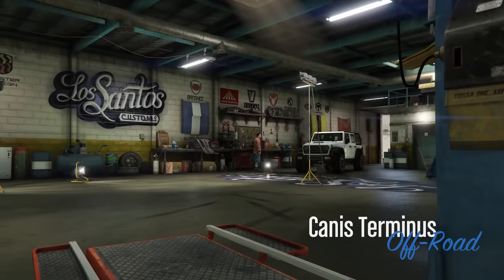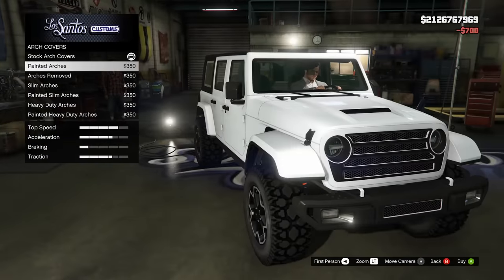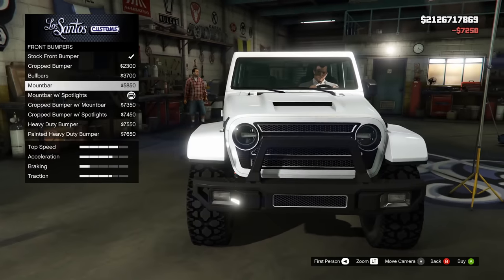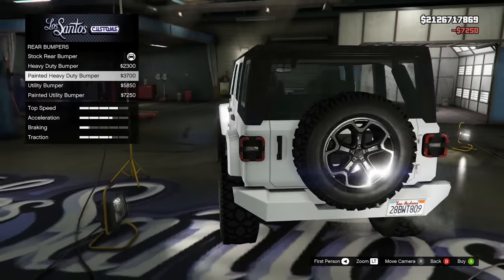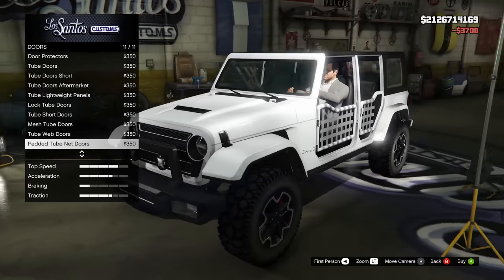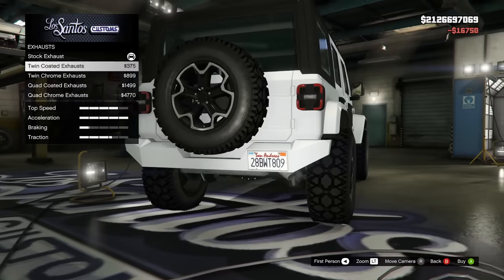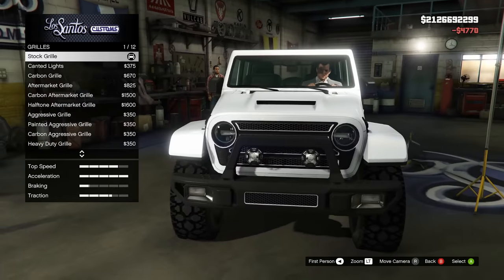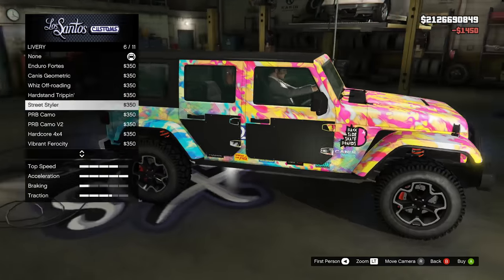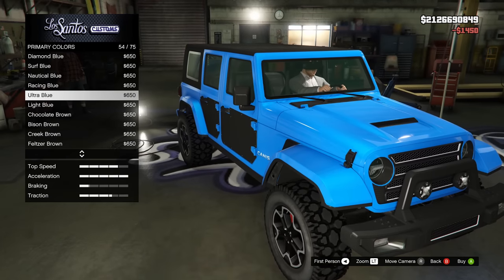It's only natural to jump from one of the best vehicles in the drip feed to what I think is the second best — the Canis Terminus, a brand new modernized Jeep in all its glory. It's in the off-roads class of course, and there's lots of customization available. Aside from regular options like bumpers, you can change the doors to a more open style, the roof can be modified or removed entirely. It's really what you'd want to see out of a Jeep in GTA Online. Rockstar does usually knock it out of the park with off-road vehicle customization — the Camacho is the same way. It's got multiple liveries but I just went with a regular ultra blue color.